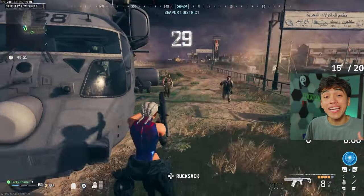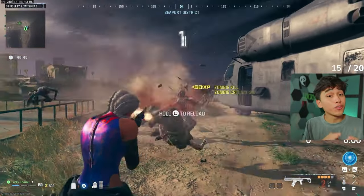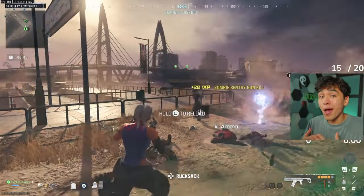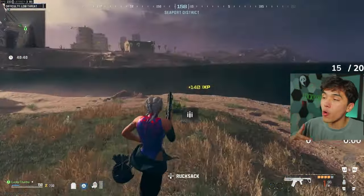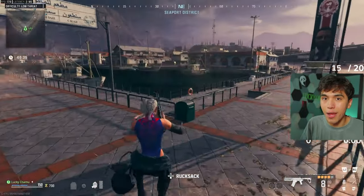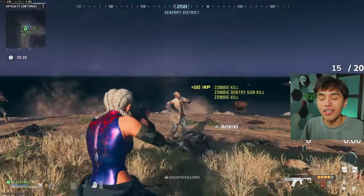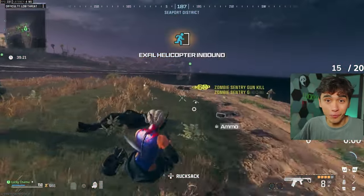Once the helicopter comes in, get on and off it immediately — or just shoulder-tap the vehicle. The game will think you're in the helicopter and reduce the extract timer from 40 seconds to four seconds. The reason you want to do this quickly is that the more extracts you call, the more zombies spawn. The first extract gets around 20 zombies, the second 40, and it doubles every single time.